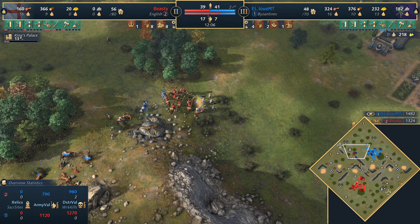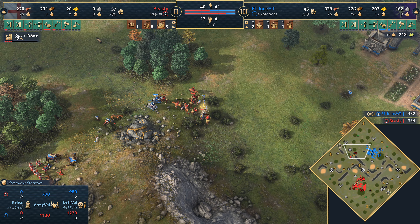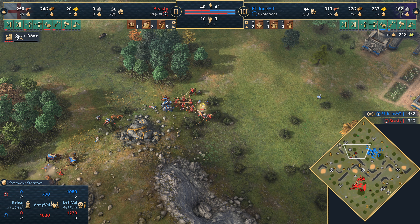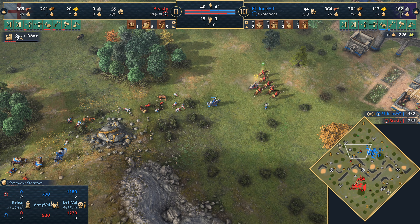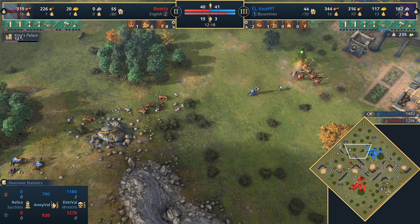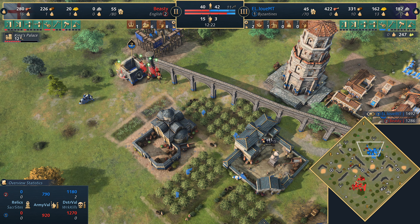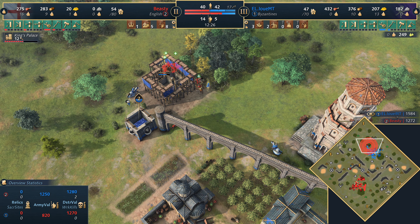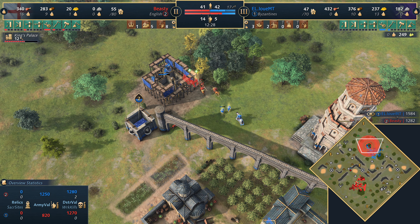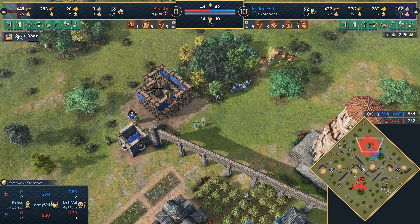A couple of cataphracts join the fight and trample through, but ultimately it's going to be a good trade for Beastie. He's going for the King's Palace behind this as well, so going to scale that economy. It's a nice approach — perhaps the late game might suit the English a little bit. The Byzantines don't have a bad late game themselves, but it does give the edge to Beastie's economy. It does mean he has to pump out more food into villager production, but if he can make it work and survive, he'll be in a good spot.